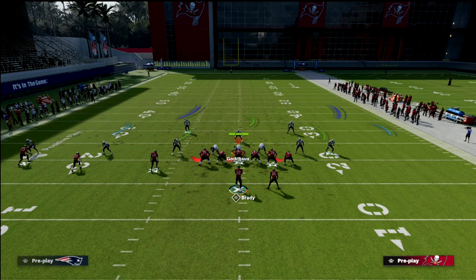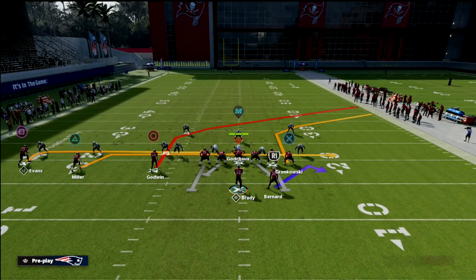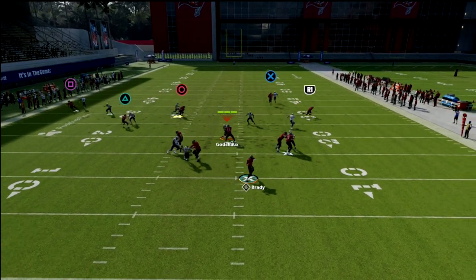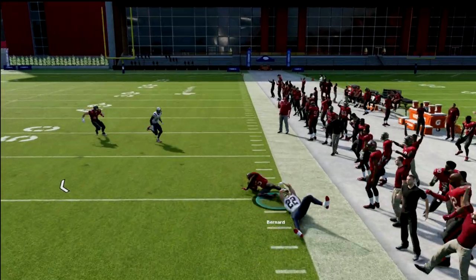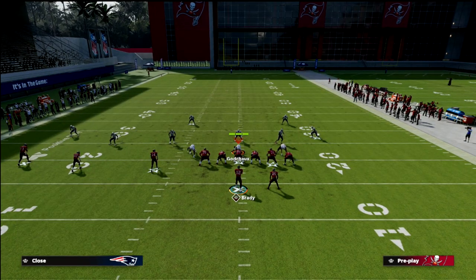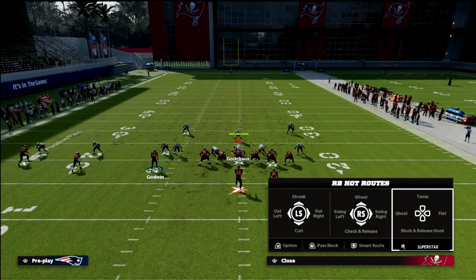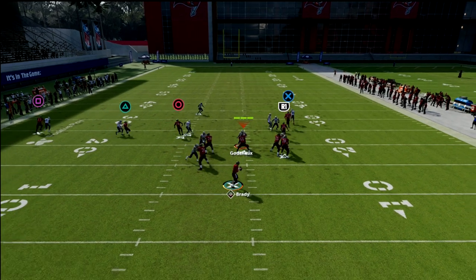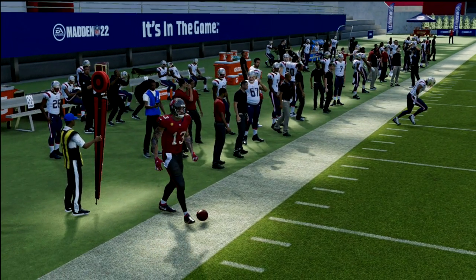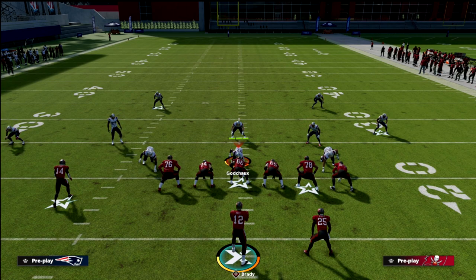Let's talk about man coverage real quick. Let's say they go with man coverage — this is one of the main reasons why I love this option route to the running back. If it's man, he's going to simply cut outside, beat his man, and it's an easy 15 to 20 yards because they can't really cover that route in man-to-man. Also, a smart-routed out route this year — especially if you have a good receiver running it — is not that bad against man. You just pass it to the outside right on the cut and he can make that play. Whereas a smoke screen or a hitch is going to struggle to be open against man-to-man.